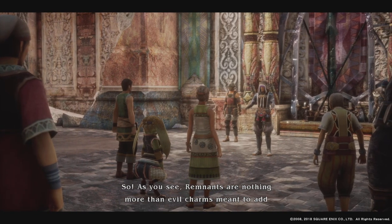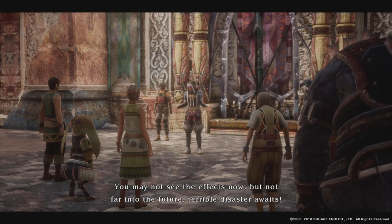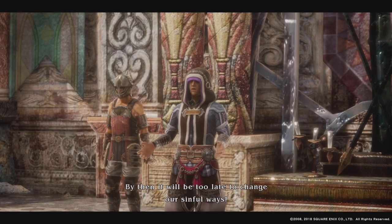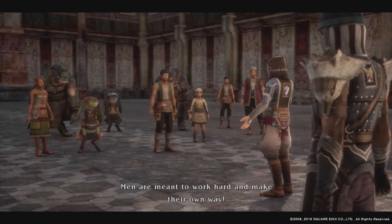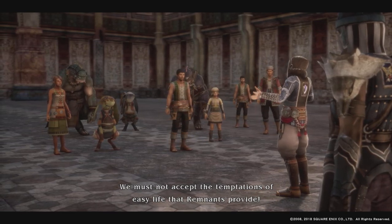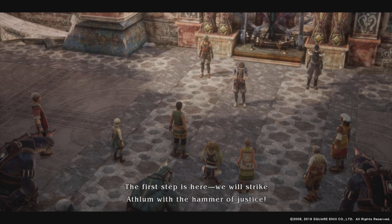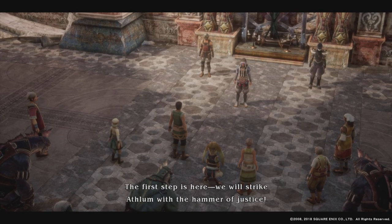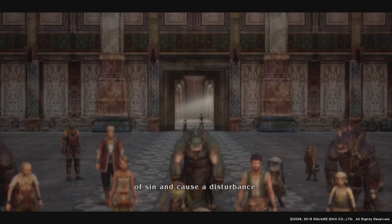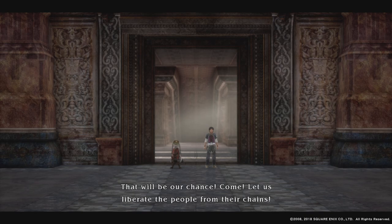Remnants are nothing more than evil charms meant to add to the depravity of man. You may not see the effects now, but not far into the future, terrible disaster awaits. By then it will be too late to change our sinful ways. Men are meant to work hard and make their own way. We must not accept the temptations of easy life that remnants provide. Stand up and fight! The first step is here — we will strike Athlum with the hammer of justice. See our allies here dressed as Athlumian soldiers — they will infiltrate that city of sin and cause a disturbance. That will be our chance. Come! Let us liberate the people from their chains!